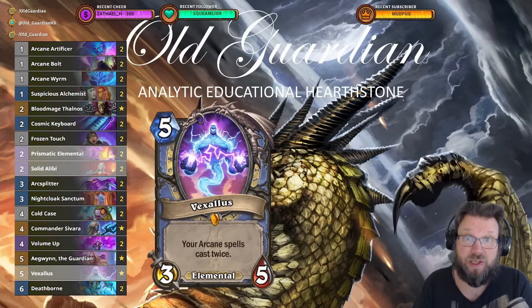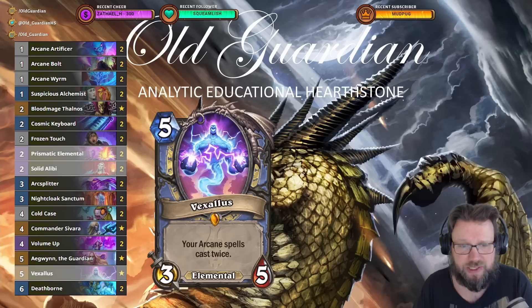At number seven we have Burn Mage. Burn Mage looks much better after the patch — it has a noticeable increase in its win rate. This Vexillus list is not exactly new; the archetype was already gravitating towards having both Vexillus and Aegon as potential win conditions. And now perhaps it's a weaker meta, and perhaps because Mage was neither nerfed nor buffed, it's just in a better position. Burn Mage is doing really well now.